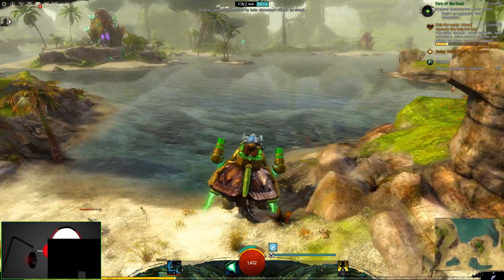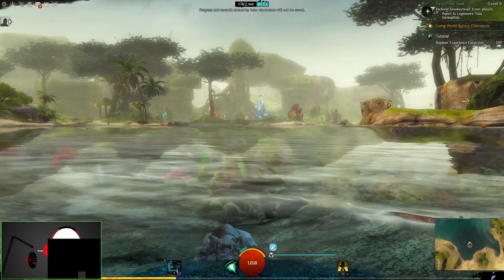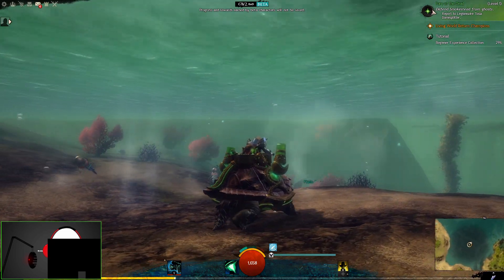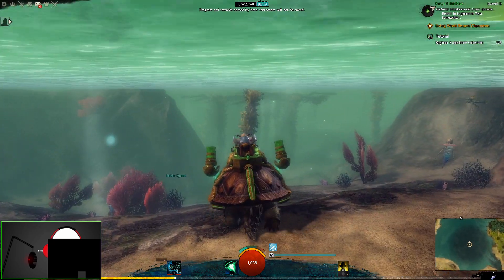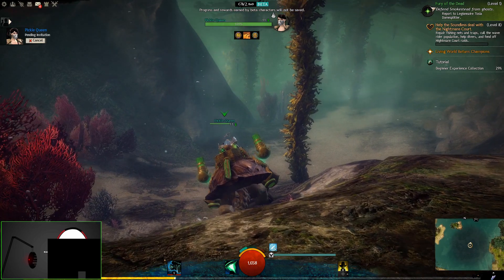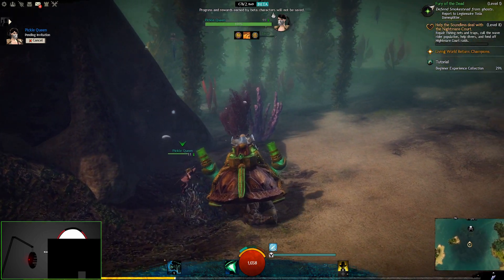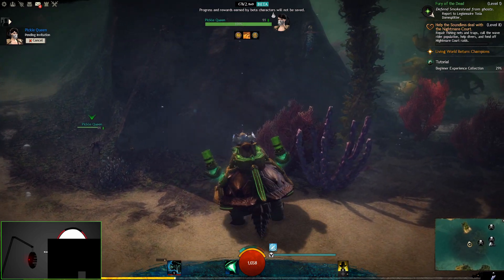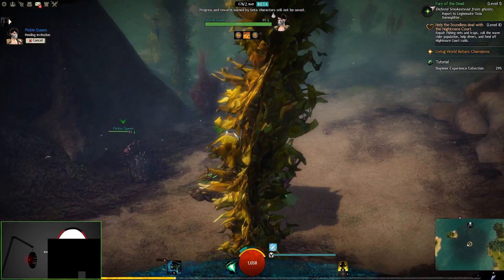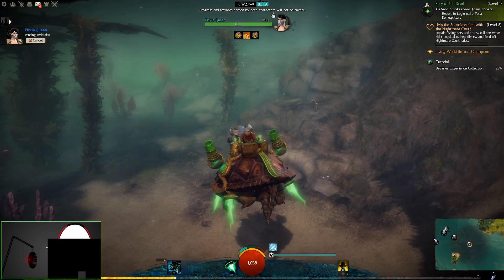When exposed to water, the turtle mount actually sinks. One of the coolest things I did was walk into a lake and sink to the bottom — all of a sudden the objects on the lake floor are like real-world things you have to navigate over. You do have the jetpack so you can glide through the water without walking on the bottom. It makes me wonder if they'll have unique water sections in the new expansion that play with this — like a turtle race underwater, which I think would be really cool.